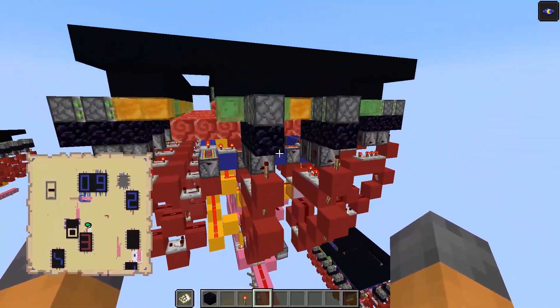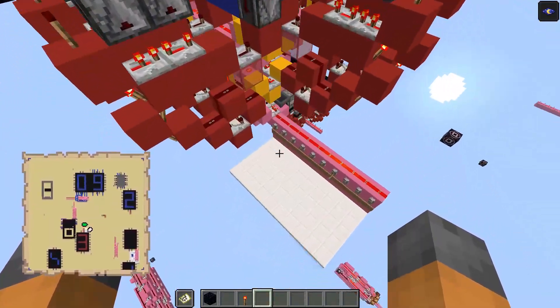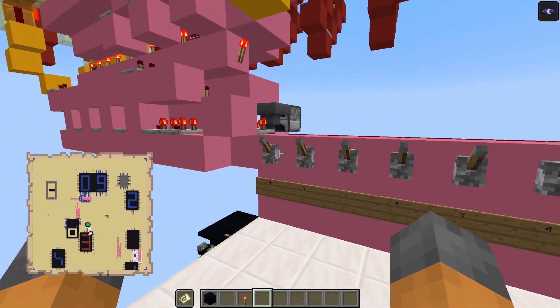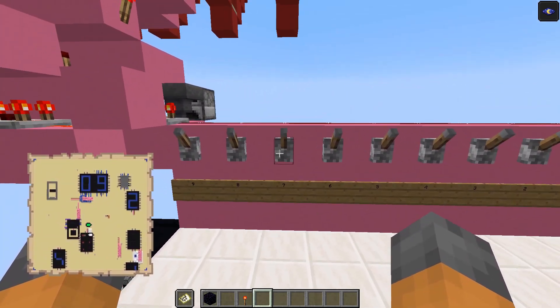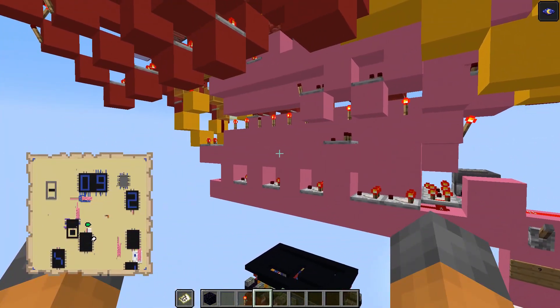Of course it is quite bulky, but it needs to be in order to display on a map. Let's switch it over to show a few more numbers just to show that it can do all of those. So let's switch it over to a number 7 as an example and wait for that to update.